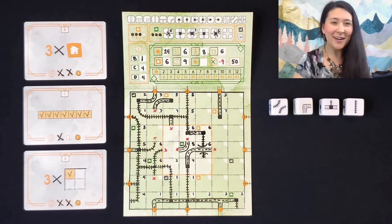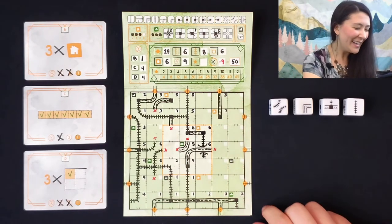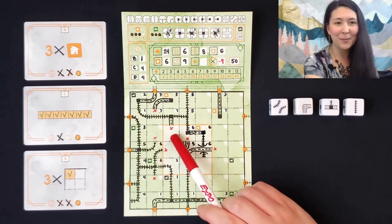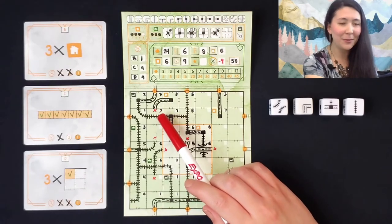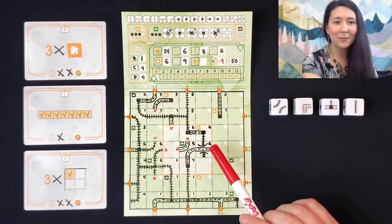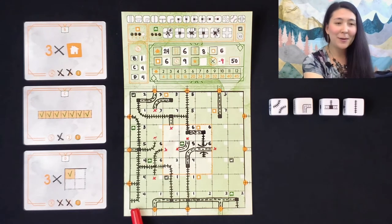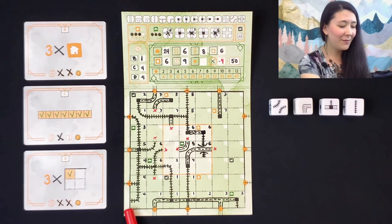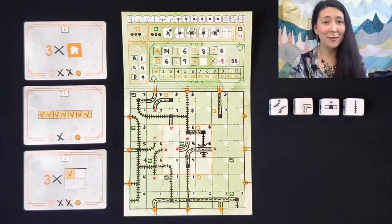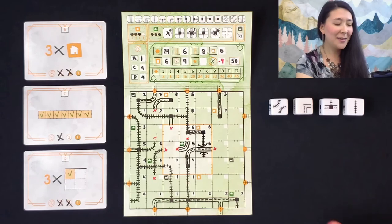The last and most fun part are the incomplete routes — these are what will score you negative points. An incomplete route is any that ends in the middle of the board without a connected route to it. For example, here we have a highway connecting into nothing, and we have a total of nine other routes that are incomplete, worth negative one point each. Any routes that connect off the edge of the board, even if they're not into a matching exit, will not count as an incomplete route. Once you've done that, you take the sum of all your scores and receive your final score — in this case, this person scored 50 points.